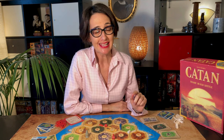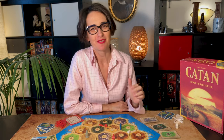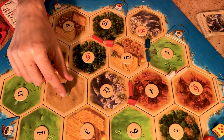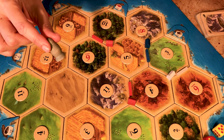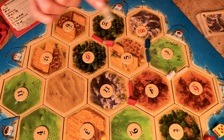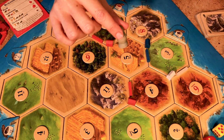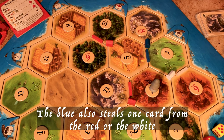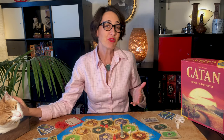If it's a seven, two things happen. If any player has eight or more cards, they have to discard half of them — round it down. Also, the active player places the thief on another player's number and steals one card from one of the players surrounding it. It should be another player's hex because it blocks that number. So say for example the blue rolled a seven and places it here — from now on, when the four is rolled, the white and red do not produce bricks.